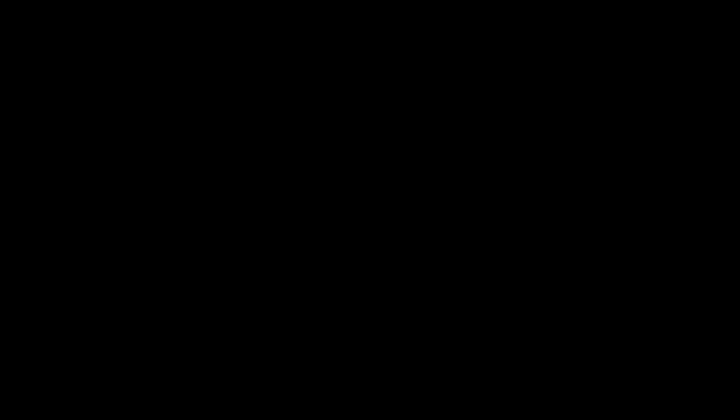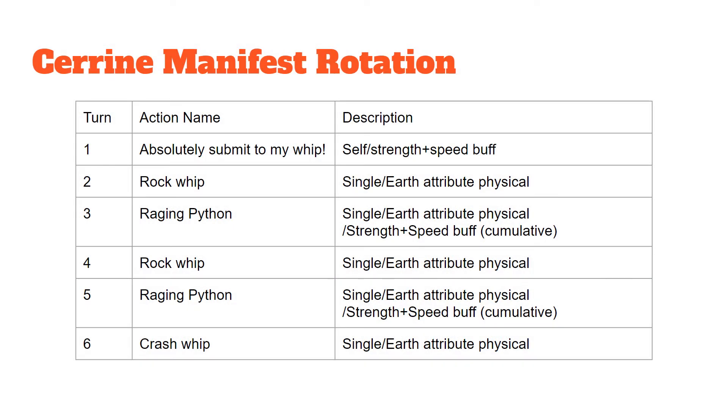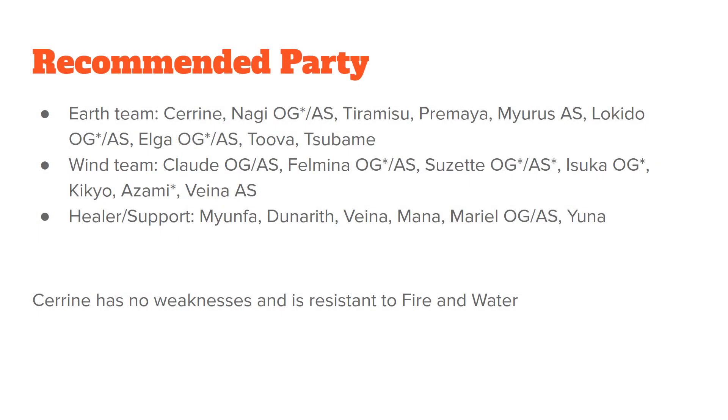It's a very straightforward fight — it gets harder the more buffs she accumulates. For the earth team, you obviously have to bring Serene. You can bring Nagi original with her manifest weapon, or her another style, which is one of the hardest hitting earth units in the game. Tiramisu, the brand new unit, would make this fight pretty easy too. Primaya, Myrus another style coming out soon, Lokito original with his manifest or his another style, Elga original with her manifest or her another style, and Tuva or Tsubami.